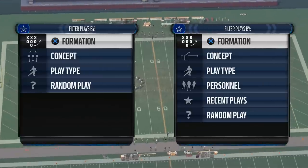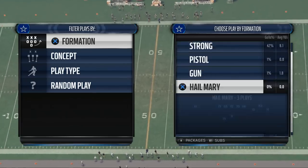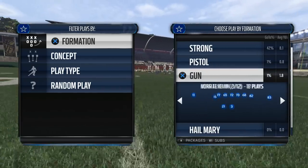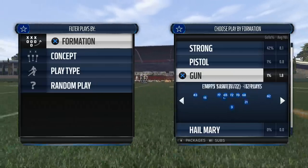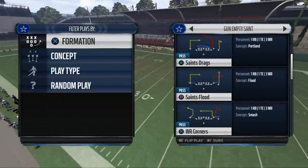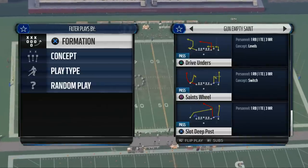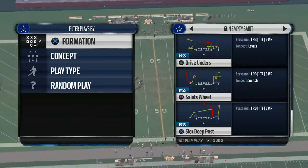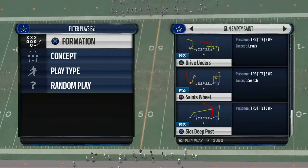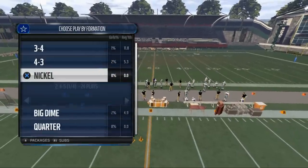Today's video we're going to be teaching you how to beat the Blitz from the New Orleans Saints Offensive Playbook. The formation we're going to be utilizing to beat the Blitz this year from this book is the Shotgun Empty Saint. The play we're going to be breaking down is Drive Unders. I'm going to use Drive Unders because we've already broken down the gun deep end, so I want to show you a different play.